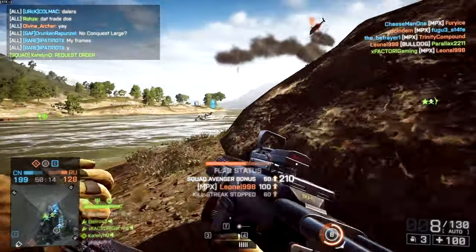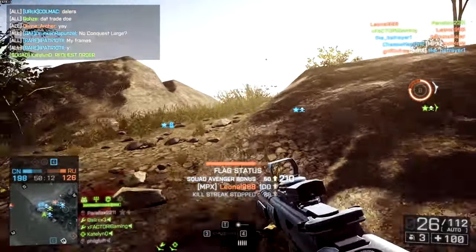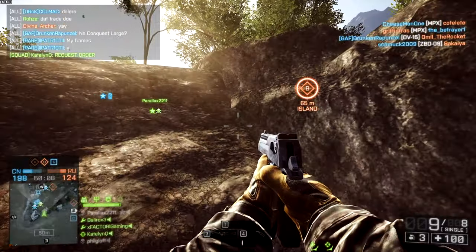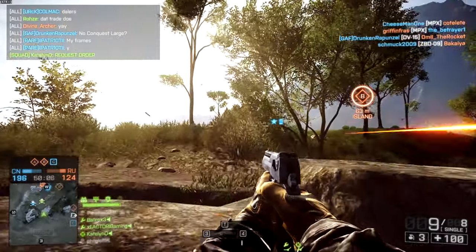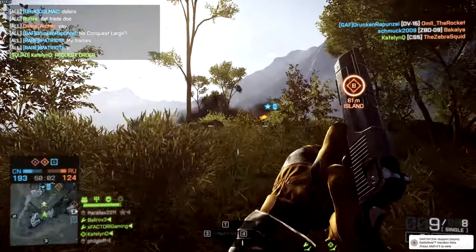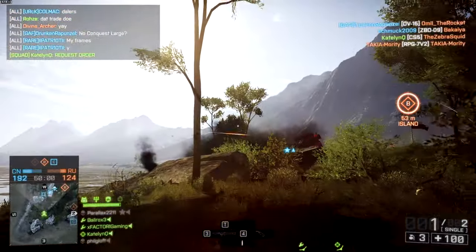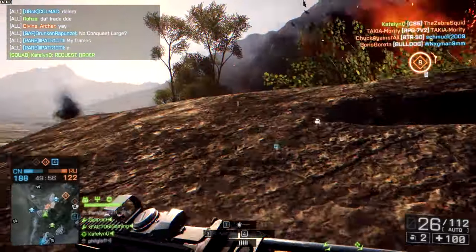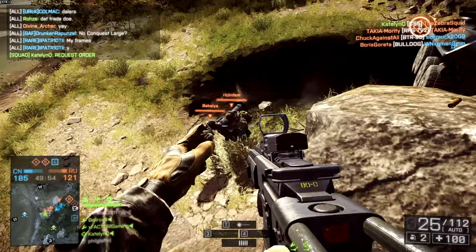This is the range at which the MPX really shows its true colors. Anything within about 20 to 23 meters or so, you don't have to burst fire it, you don't have to tap fire it — you just hold mouse button one, or whatever button on your controller, and basically dump the mag out. 850 rounds per minute as a body goes flying into the water.